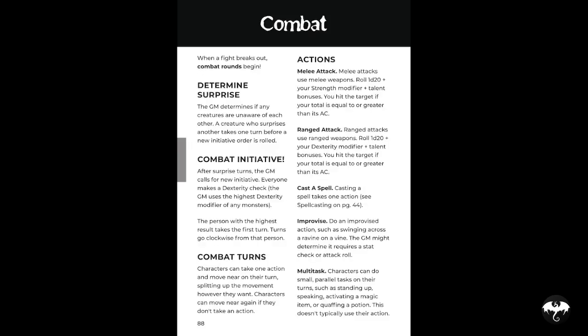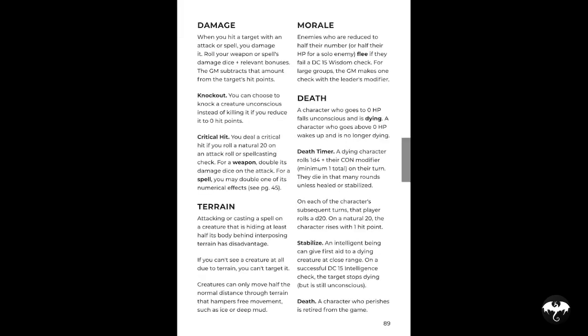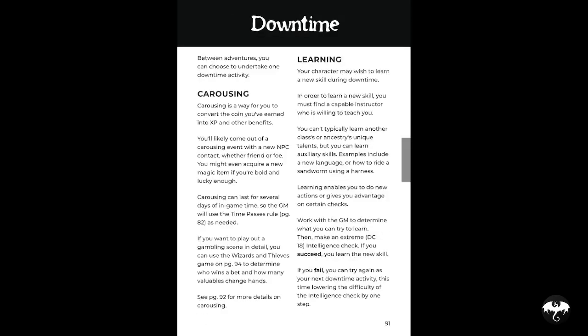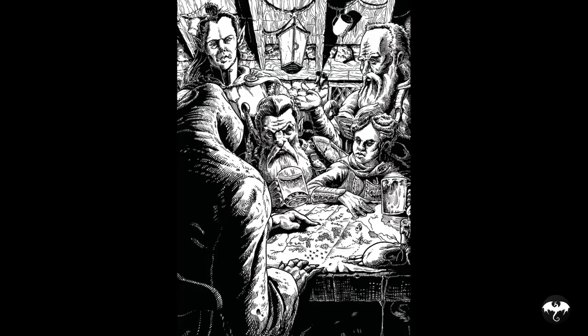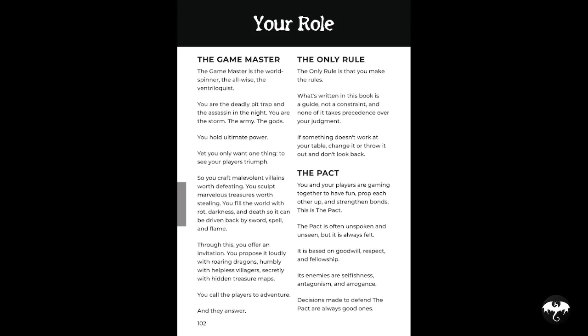In combat, melee is d20 plus strength modifier, ranged is d20 plus dexterity modifier, and casting uses intelligence or wisdom. Damage comes off your hit points, and at zero hit points you fall unconscious and are dying — you roll a d4, add your constitution modifier, and in that number of turns you are dead unless healed or stabilized. Each turn you're not healed you can roll a d20, and on a natural 20 you pop up with one hit point. There are rules for overland travel, downtime with carousing and learning, a nice example of play for people new to RPGs, and then we come to the GM section.